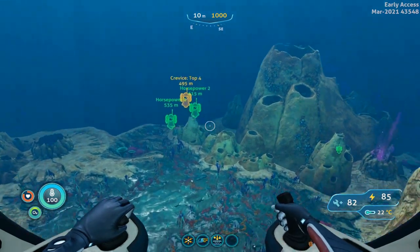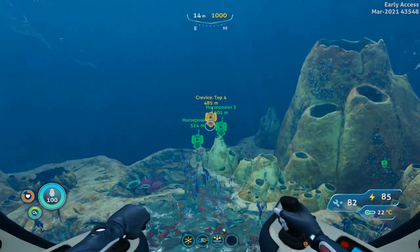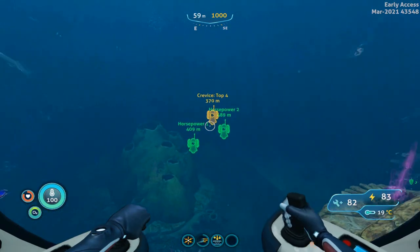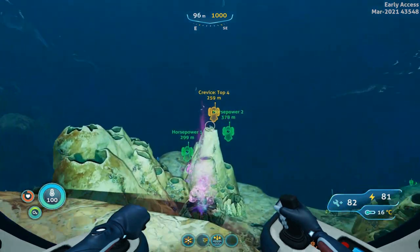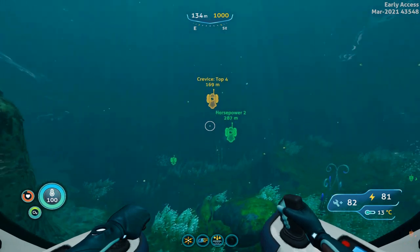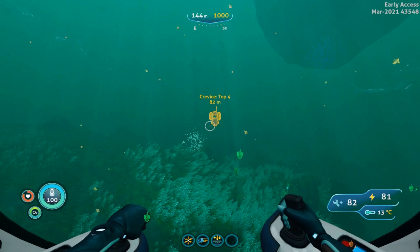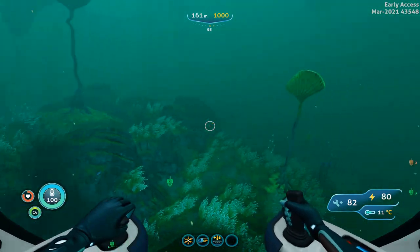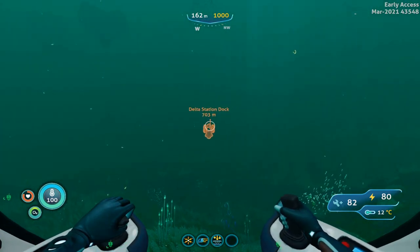So we have one, two, and then over on the far side is the third nest — we are heading for these two nests here. And here we are; if we look back for the Delta Station Dock Beacon, it's 700 meters away.